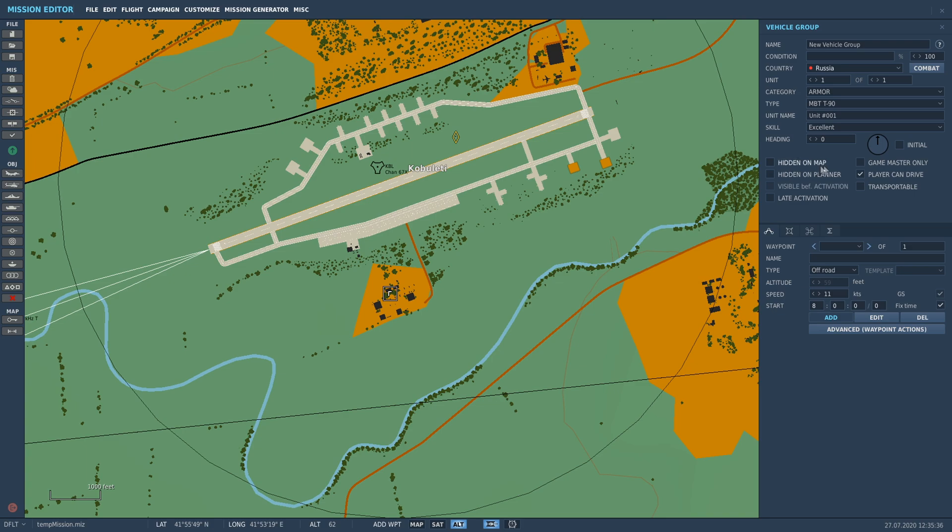Now we'll go through a couple of different options. If you have Combined Arms - if you have 'Player Can Drive' checked and you've got the Combined Arms module - you can actually spawn into this tank and drive it around and shoot things, just like War Thunder. But only if you've got Combined Arms. If you want it to be drivable by yourself or other players that have it, you can click 'Player Can Drive'. Up to you.